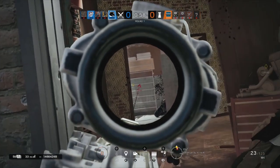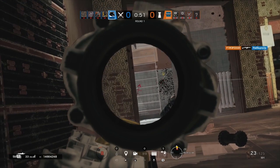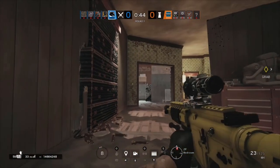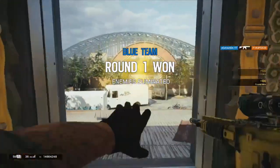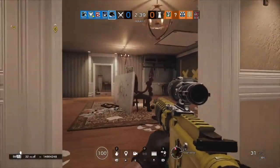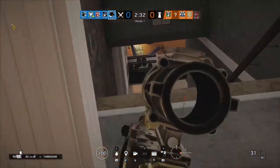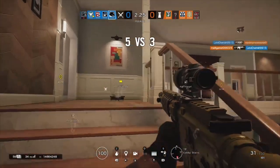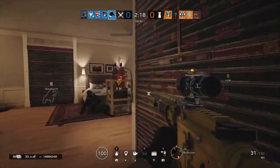Diving into gadget utilization — Maverick has the Exothermic Torch, most commonly called the breaching torch. It's a torch you can use to destroy soft walls, reinforced walls, gadgets, or basically anything in the game. It has five canisters of fuel and deals two damage, but the main use is hard breaching. Utilizing Maverick as a hard breacher is very useful, especially because he can still operate when Bandit is in play — and this is where Maverick shines the best.